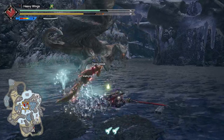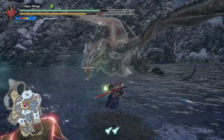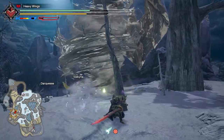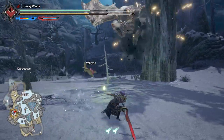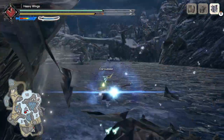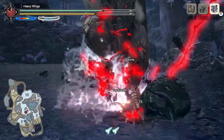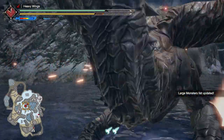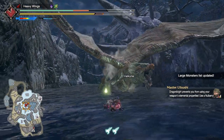Kushala in Rise tends to not only combo attacks together very fast, but unlike World Kushala, spends lots of time on the ground. Many of his aerial attacks will now have him land and combo into ground attacks. Sometimes he performs ground attacks that combo into aerial attacks too, like where he slams his claws down, unleashing dragon blight on the player.